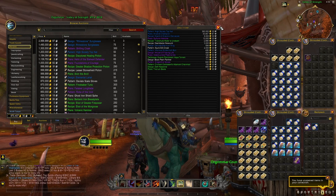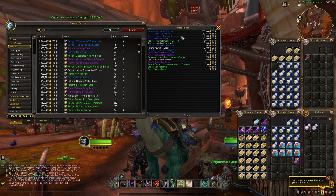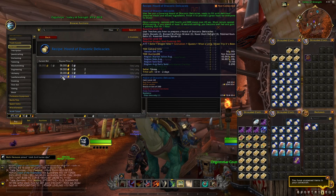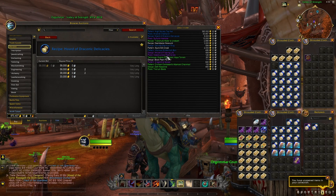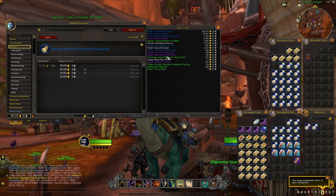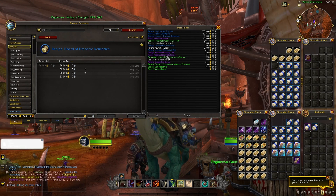One important thing to mention is that this is based on the value on your realm — this is not based on the regional value. So for instance, if you take some of these items they might already be more expensive than on other realms, but since on this specific realm the value was very high and someone decided to put it for a lower price, it will be flagged in this deal finder window.